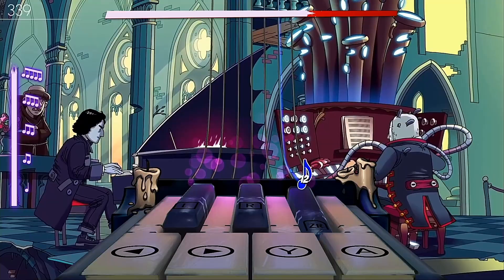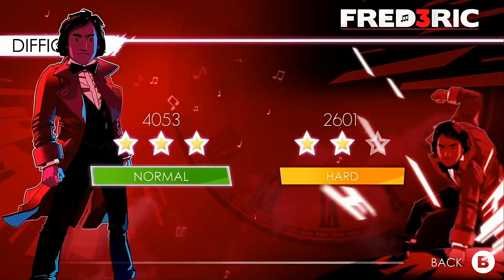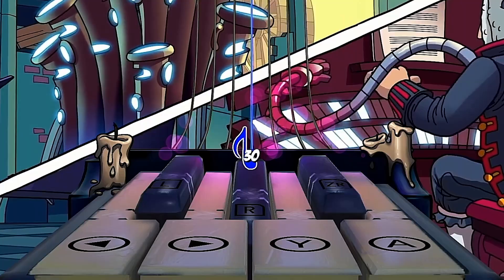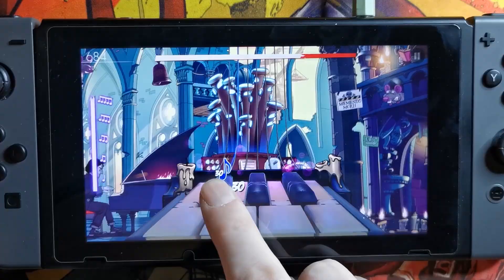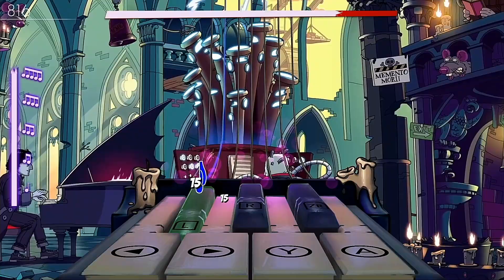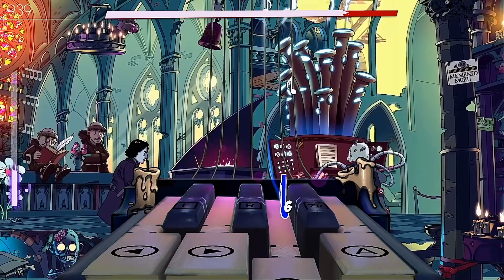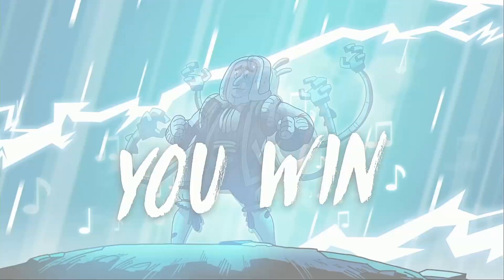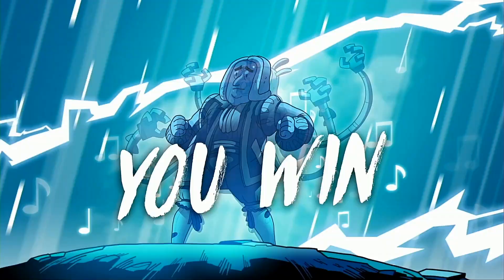The game has two difficulty modes: normal and hard, with hard mode having additional notes and more complex combinations. Gameplay follows the standard rhythm game format — notes travel from the top of the screen down towards the piano keys at the bottom and you press the correct button or touch the correct key as each note moves over the keys in time with the music. Notes are colored to assist you, with white notes indicating white piano keys and black notes indicating black piano keys. A bar at the top shows your performance as a tug-of-war between you and your opponent — play well and it fills white from the left; play badly and it fills red from the right. If the bar is more than halfway white at the end of the song, you win and proceed.